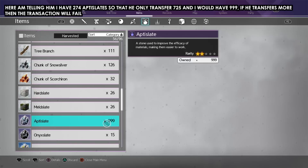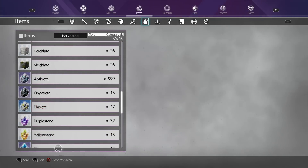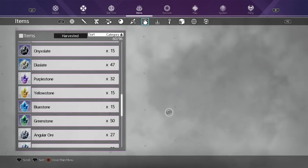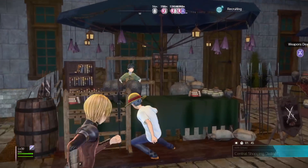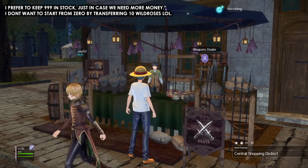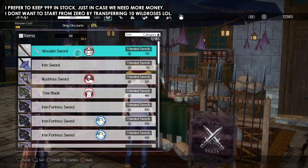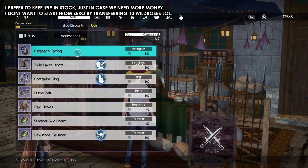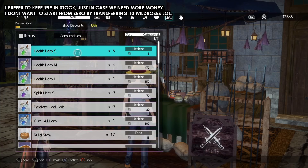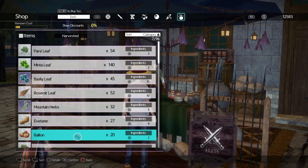I suggest you drop your PSN IDs in the comments below, create a party of four or more, and get a lot of money as well as 999 of each item. Also, even once you have the money, keep a backup of 999 wild roses just in case you want to double your money — you can easily do it without repeating the whole process again.